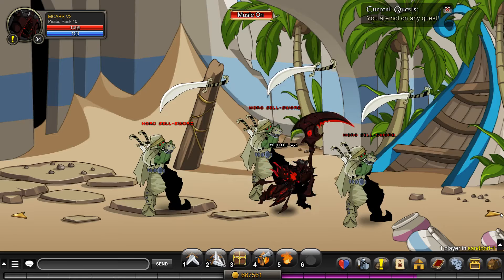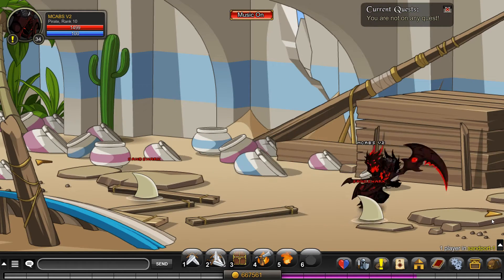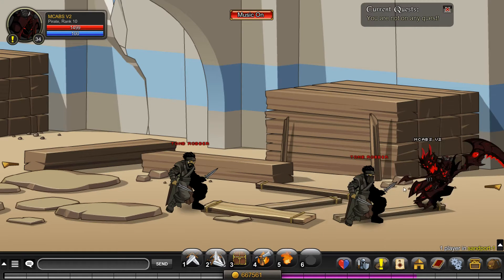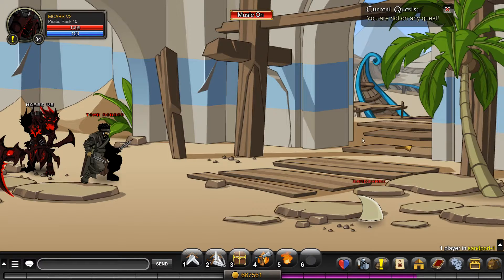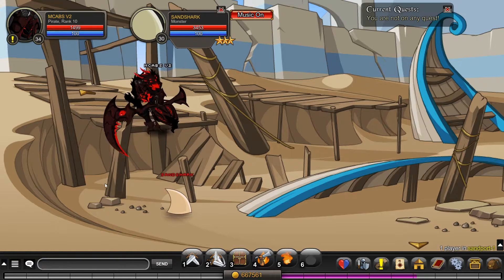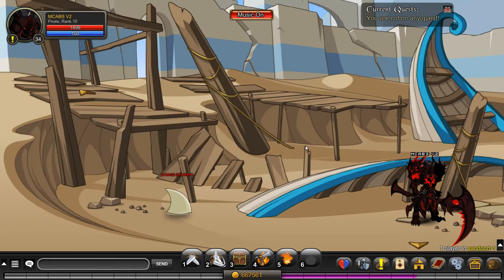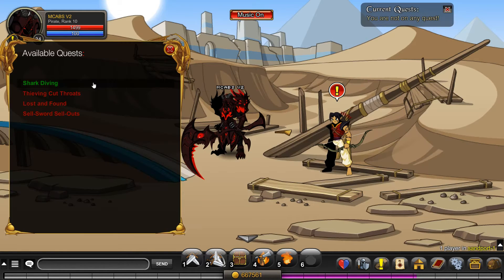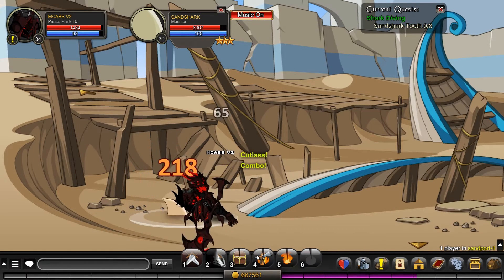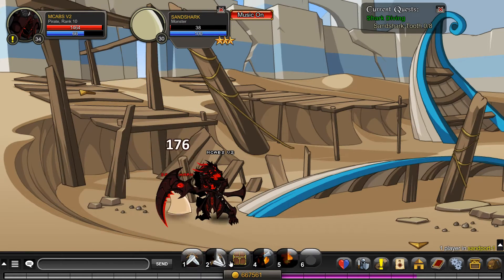I'm going to go back and accept it. It should have made the quest guy appear. I have to go all the way back even though it auto-turned in, so it didn't really matter. We're going to go back and try to accept the next quest. The next one is 'shark diving' — that's pretty obvious, you definitely have to kill these sand sharks. I'll just check if I get the quest drop or not.